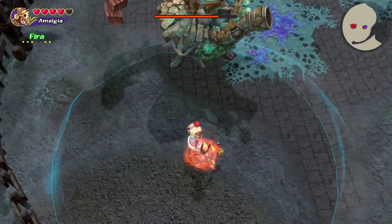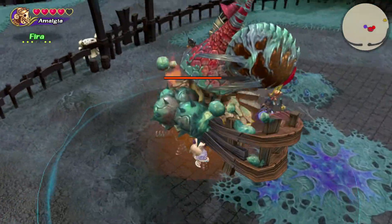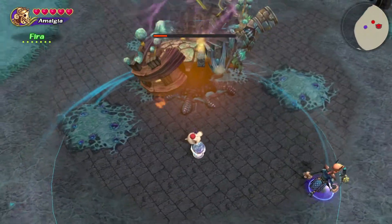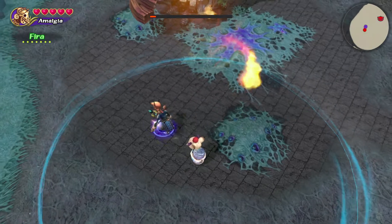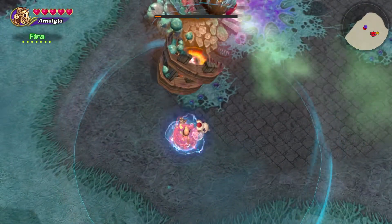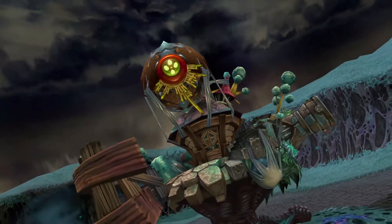While fighting Armstrong from a distance is probably the best strategy, it's possible to run in, bait, and attack, and then run out and start charging something on him. One last note is that fire and blizzard are effective, and he is immune to thunder completely. Focus attacks also work well. Compared to the other bosses you've fought so far, he has much higher HP, but if you keep the pressure on him with the strategies we talked about, he'll die quickly.